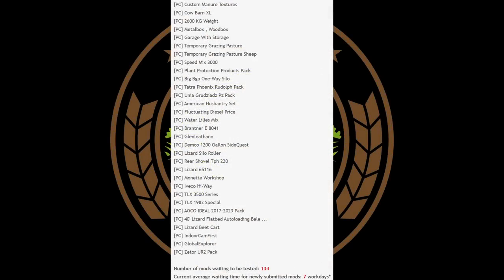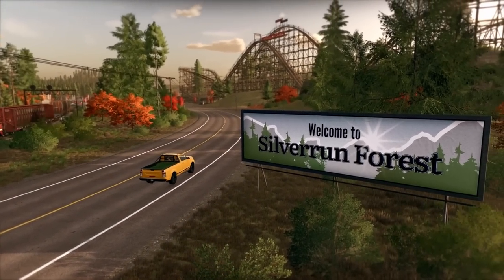Now for the testing list: there are 31 mods on this list. They do say PC, but that doesn't mean PC only — it just means they're in the first stage of testing. The process is: first stage PC, second console, third release. Some notable ones: the Cow Barn XL, the Temporary Grazing Pasture, the Tatra Phoenix Rudolph Pack, the American Husband Reset, the Demco 1200 Gallon Side Quest, Monet Workshop, the TLX 3500 Series, and the TLX 1982 Special. Those are updates. Also Lizard Beat Card, Global Explorer, and Kingdom Mods. Current wait time is only seven working days.